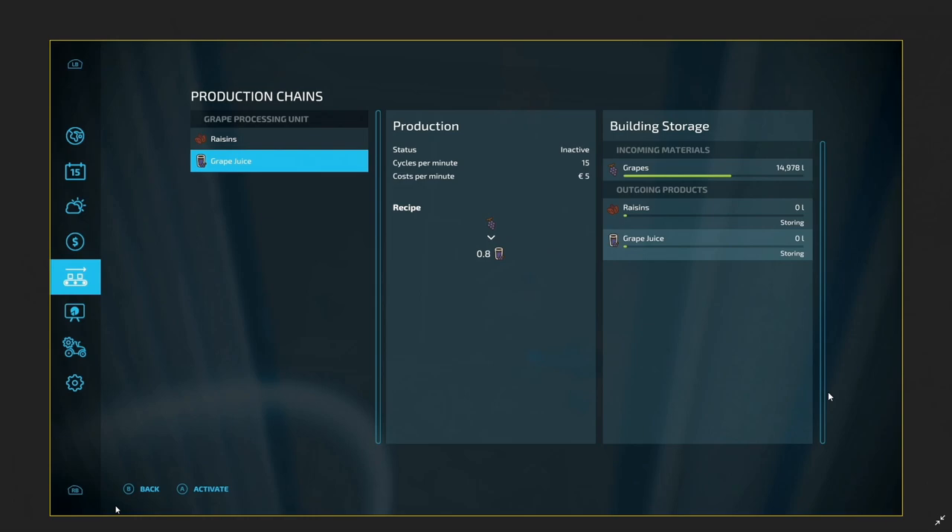Then we get to the production chains. You have to activate the processor - you could make raisins or grape juice, they both just use grapes when they're inside the grape processing unit, but you have to choose which one you want to make. I don't think you can make them both at the same time - that wasn't shown. That's quite nice especially for making recipes, because if you put stuff in there and it starts firing out before you get the rest of the ingredients in, you won't have enough. It's just a nice touch - one of those things when you come back to it.